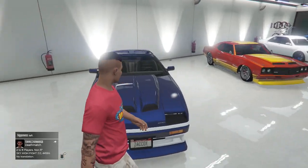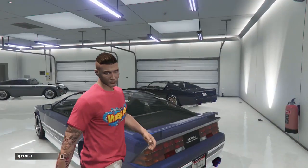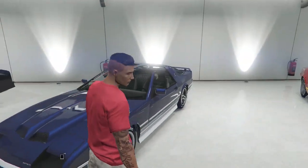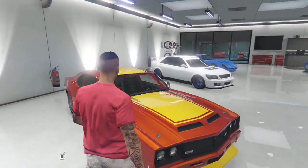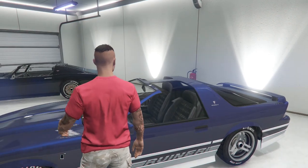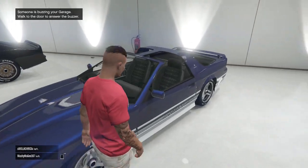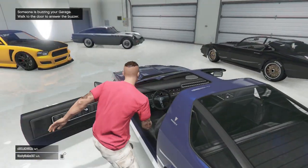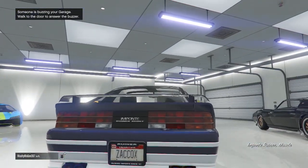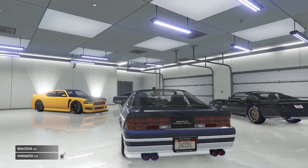Now here is my Imponte Ruiner — excuse me, the other one was the Phoenix. This one looks really nice. It's been blue and yellow — the Ruiner, the Turbo, and my Sultan were blue and yellow forever, but I actually just changed them up yesterday. I thought it was time to switch it up. I think the metallic purple looks really cool on this car, along with the white, and another cool feature is my North Yankton license plate. These are probably two of my favorite cars.